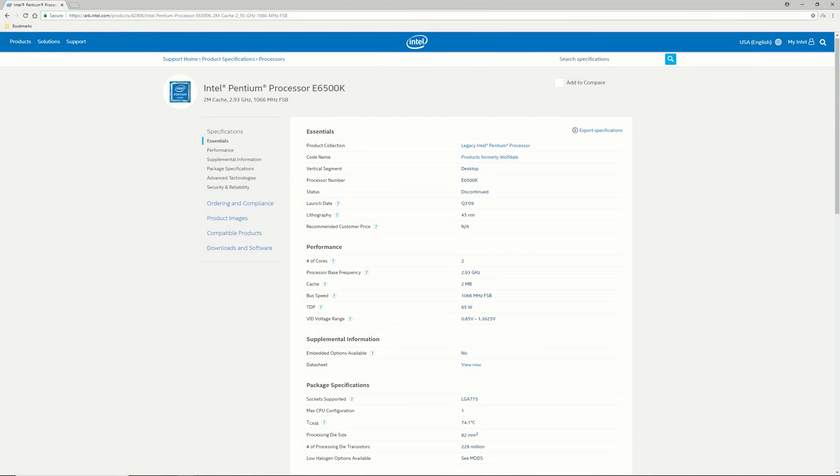The E6500K is a 65W TDP dual-core processor with no hyperthreading for the LGA775 socket, clocked at 2.93GHz with a 1066MHz frontside bus. It features an unlocked core multiplier allowing for easy overclocking simply by increasing the multiplier from within the BIOS, which also has the advantage of not having to overclock the RAM as well. It is based on the Wolfdale 3M architecture and features 228 million transistors built on the 45nm fabrication process. Unlike the Core 2 Duo E7000 series, which is also based on the Wolfdale 3M architecture, the E6500K has 1MB of its 3MB of L2 cache disabled, giving it 2MB in total.